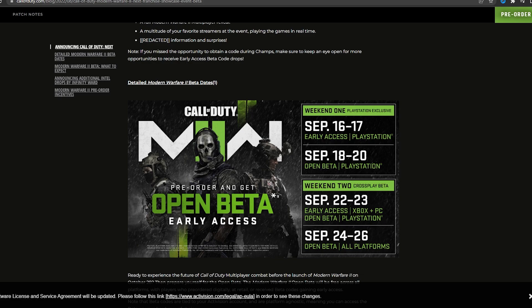Let's look at the beta and some of the beta dates. Modern Warfare 2 beta — we finally have dates. Annoyingly for a lot of us, PlayStation exclusivity is still a thing. We have early access the day after Call of Duty Next for PlayStation if you've pre-ordered the game, with the open beta on the 18th to the 20th. On the second weekend, we have the cross-play full beta for everyone else. If you pre-ordered on Xbox or PC, you now have early access as well. And if you didn't pre-order and just want to try it out, September 24th to the 26th is when you'll get that.